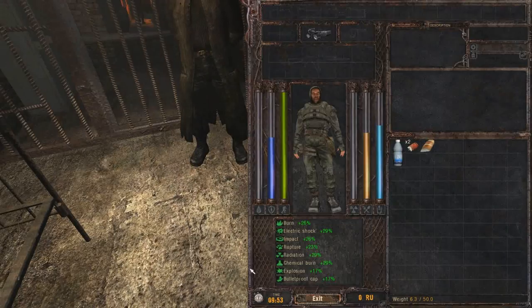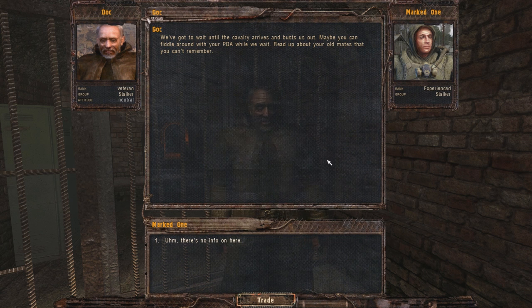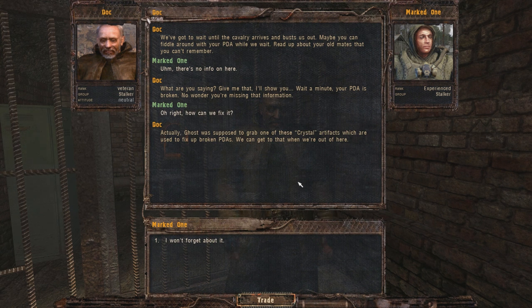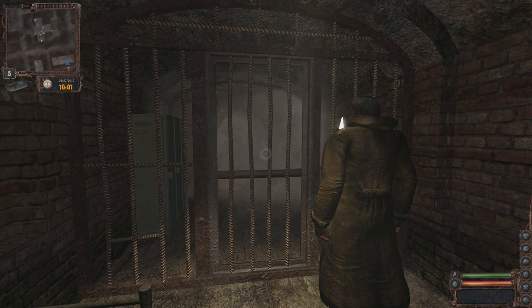So I'm going to pick all this - I assume I don't have anything. We've got to wait until the cavalry arrives and busts us out. Maybe you can fiddle around with your PDA while we wait. Read up about your old mates that you can't remember. There's no info on here. Give me that, I'll show you. Wait a minute - your PDA is broken. No wonder you're missing that information. Can we fix it? Ghost was supposed to grab one of these crystal artifacts, which are used to fix our broken PDAs. We can get to that when we're out of here.